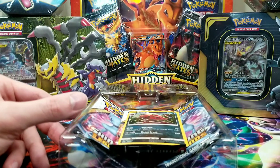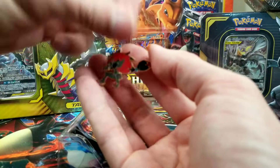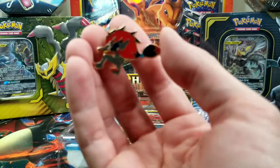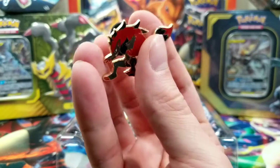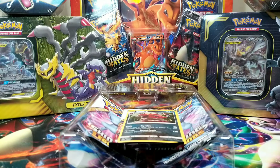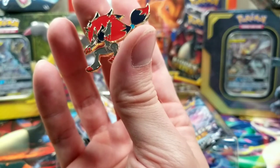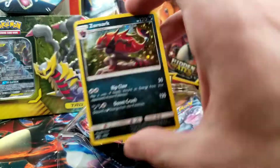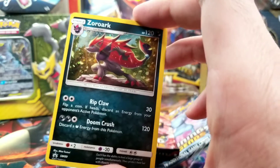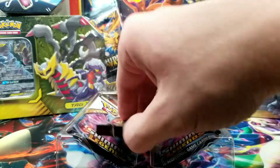The Zoroark pin that I dropped — did I break it? Nope, it's got some hair on it. Get rid of that. There we go. Zoroark pin. We got the Zoroark holographic, with that focal point being right there. Looks so nice.